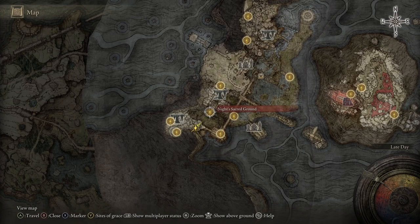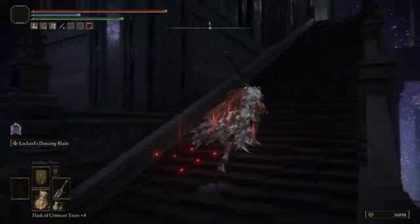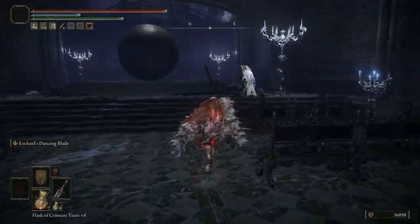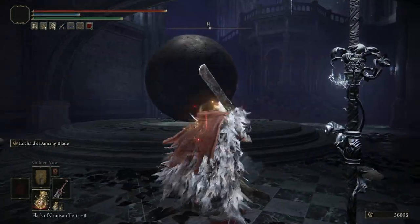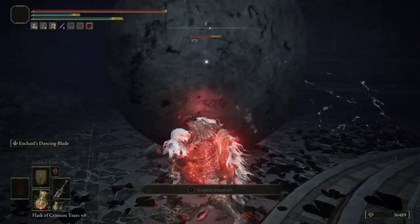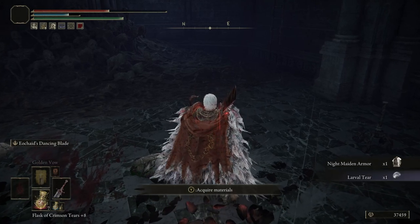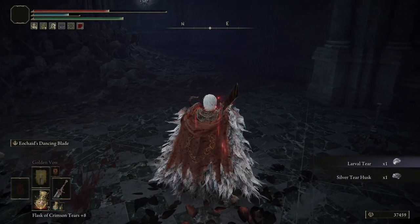Still in the same place, we want to travel to Knight's Sacred Ground, Site of Grace. From there you want to head up the stairs, and there's going to be a big boulder. I didn't think there was anything you had to do with it, but if you kill the boulder, you get a Larval Tear. And that will be kind of a running theme moving forward.